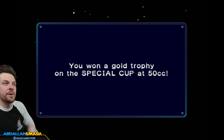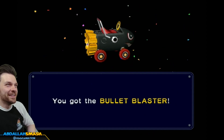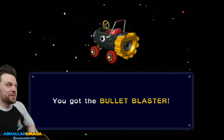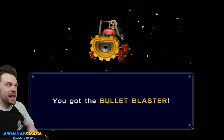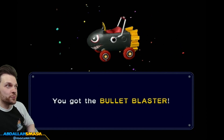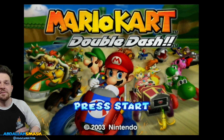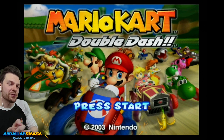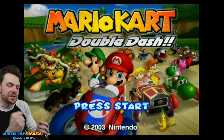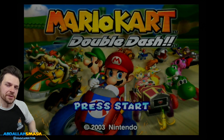We got a gold trophy in the Special Cup at 50CC — we get the Bullet Blaster! It's a light cart and I think it has a little bit more top speed. Looks really fun — in case we're gonna be playing the babies or Koopas, we'll be able to use that. Anyway, very very hyped for this game. I love that Special Cup. Let's do the Special Cup again but on 100CC and see what we get from there. Once we do that we're on our way to 150CC. Thanks for watching, we'll see you next time!